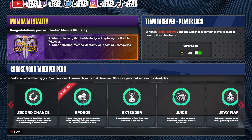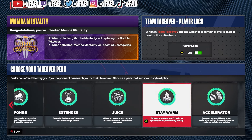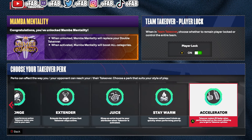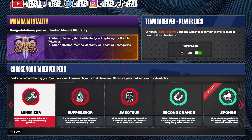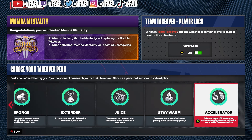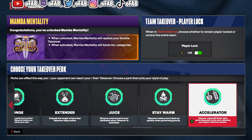With Sponge you'll get takeover every single play on the court. Sponge is way better than Accelerator. Accelerator used to be the best last year but they reduced the boost. So to rank them: Sponge is number one, Accelerator number two, Saboteur number three, and everything else I don't even bother with — it's a waste of time.